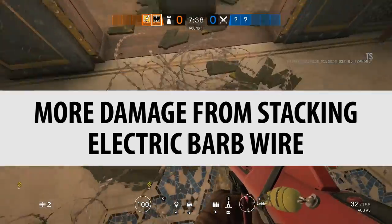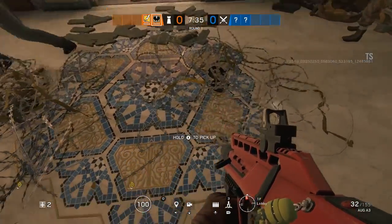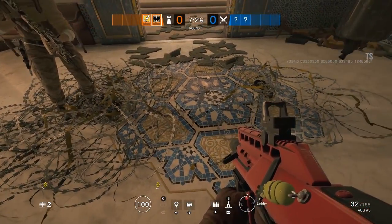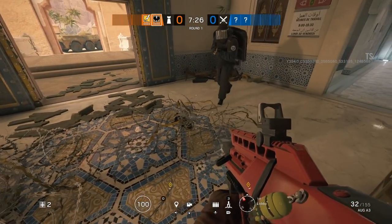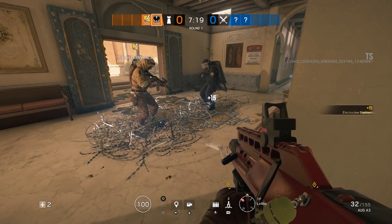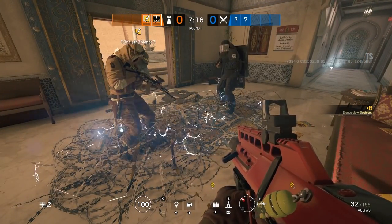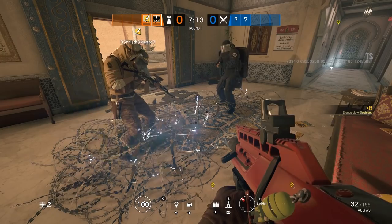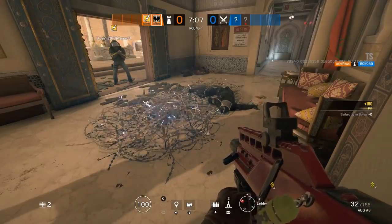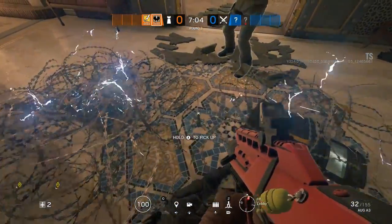More damage from stacking electric barbed wire. We've got Montagne here with 50 health and Nomad with 100 health. We put Nomad on three pieces of barbed wire and electrify all of it with an electroclaw — if it stacks, Nomad should die three times faster and die before Montagne. But as we see, Montagne dies first. Grief confirmed Nomad had 50 health when Montagne died, so it doesn't stack damage — it just does the same amount of damage as one piece of barbed wire. Spread it out, don't stack it.